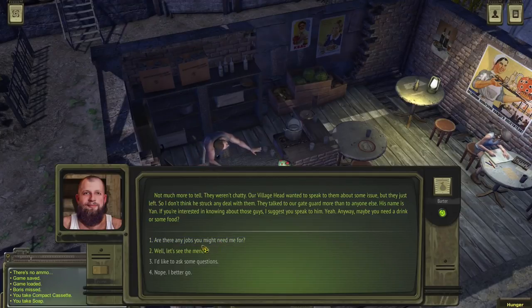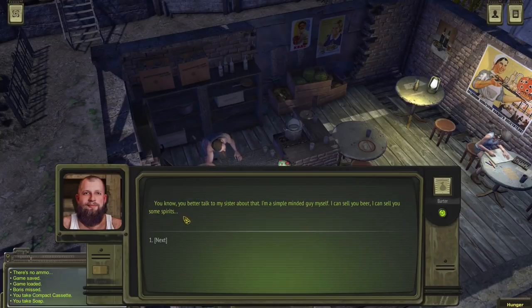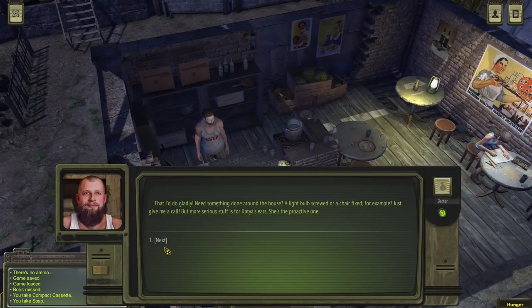'Maybe you need a drink or some food?' No, I need jobs — do you have some for me? 'You better talk to my sister about that — I'm a simple-minded guy myself. I can sell you beer, I can sell you spirits — that I'd do gladly. Need something done around the house? A light bulb screwed or a chair fixed, for example? Just give me a call. Some serious stuff is for Katya's ears — she's the proactive one.' Do people really need help with screwing a light bulb? I'm the son of an electrician, so I never really had any issue with that.